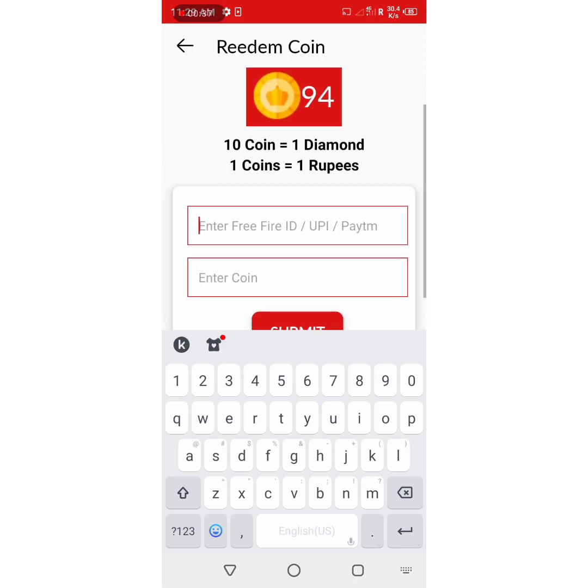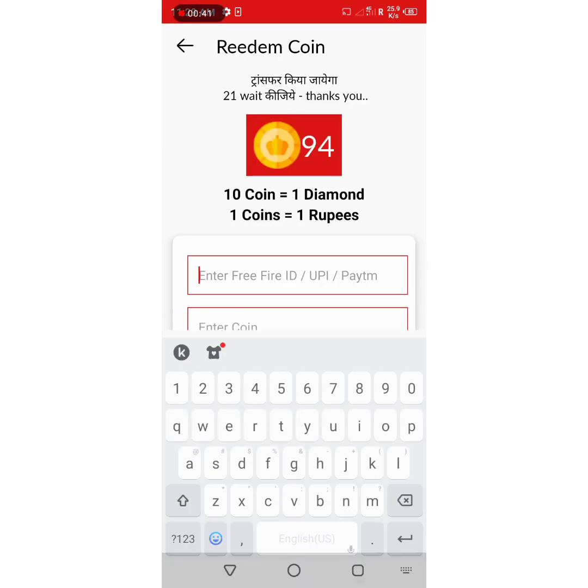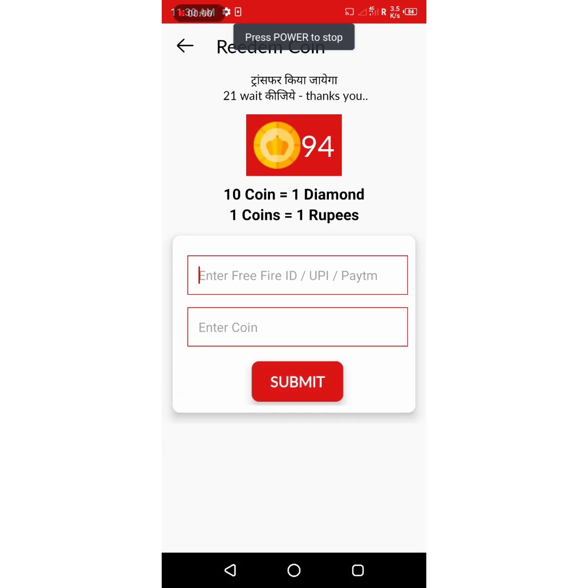At minimum it will be 15 kinds of rewards. There is one diamond, one kind. There is a Free Fire ID, UPI, Paytm, and a free ID available. We will use the app to redeem these rewards.